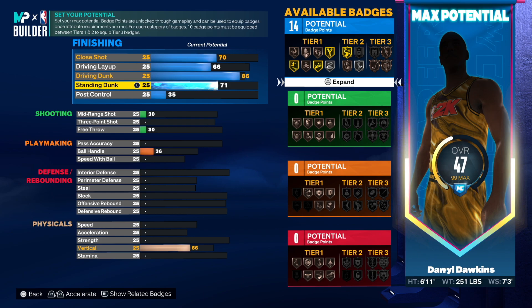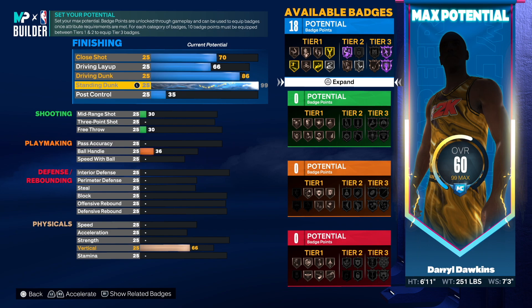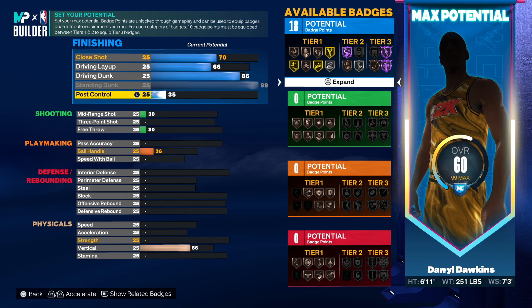Standing dunk at 99 is gonna give you Area Wizard Hall of Fame, Bass Switch, and Rise Up on Hall of Fame. Going 99 with this standing dunk is gonna be incredible — you're gonna be able to get the rebound, go right back up, and dunk the ball. You can use his dunk package which is gonna be really nice as well.